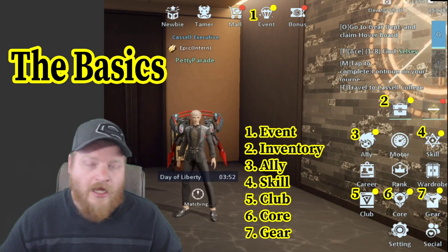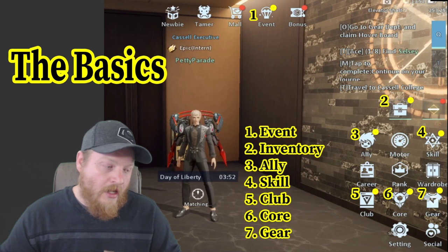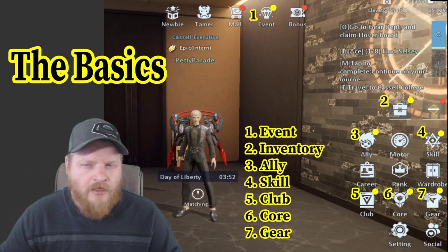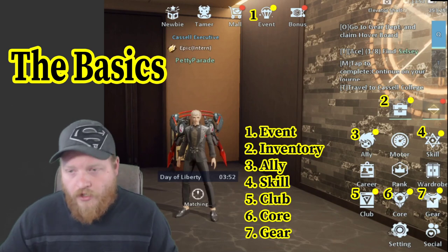Club is obviously where all the club information is, where you apply for a club, and then once you're in a club you can make donations in there. The shop might be in there or in the mall — I'd have to double check — but that's basically where all the guild or club functions are.